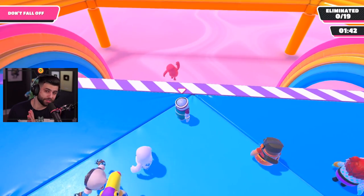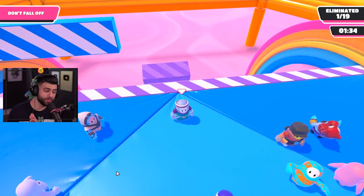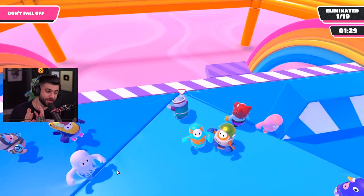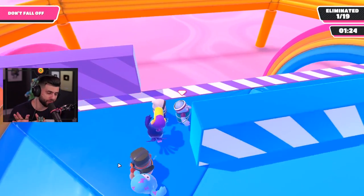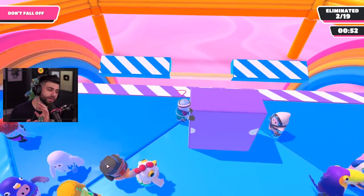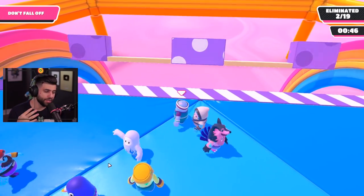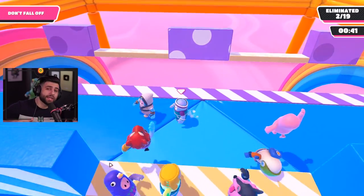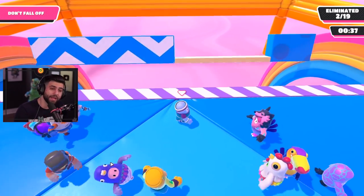Now we're jumping into Block Party. This one is pretty easy but gets challenging when there are a lot of players. Make sure your camera angle is low so you can see the platforms coming. Try to stay in the middle because you can work your way left or right quickly. When you jump, make sure you land where you know it's open — not on other people — because landing on other people is where you trip and fall. You could get caught on the sliding platforms that you have to jump off.